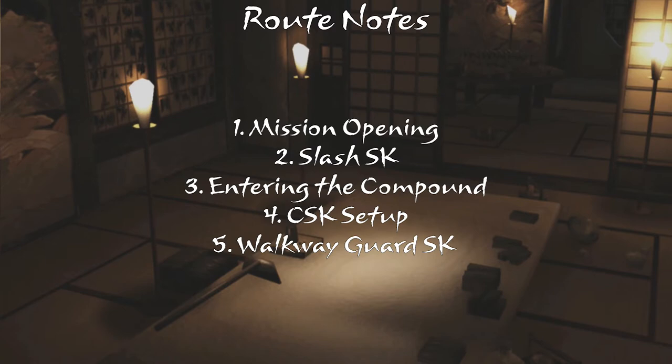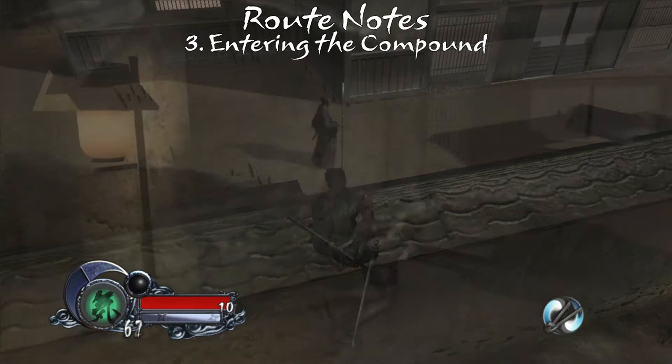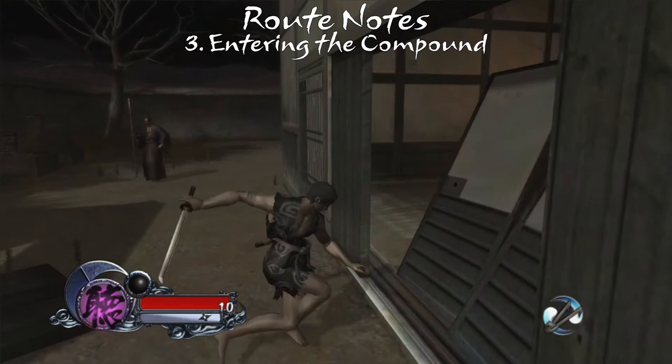Some care needs to be taken when entering the compound, which is why the approach is so wonky. There's a spearguard to the left of the doors in a patrol cycle, who should be facing west as we enter the compound. That's exactly what we want. If we come barreling in with dashes all the way to the door, the guard will hear us and look towards us, typically resulting in getting spotted while trying to enter the door.